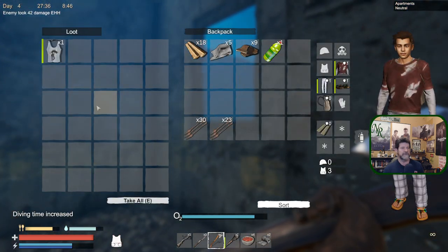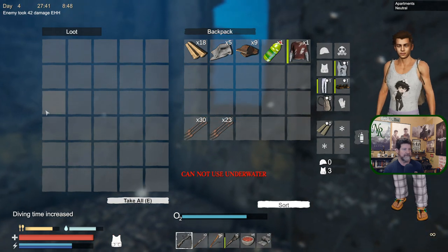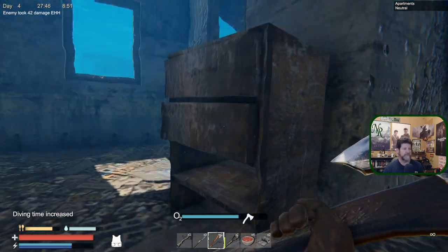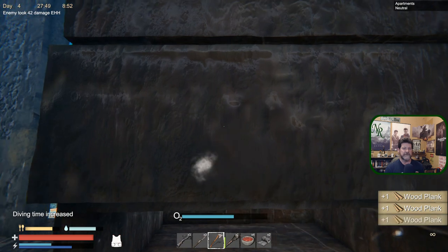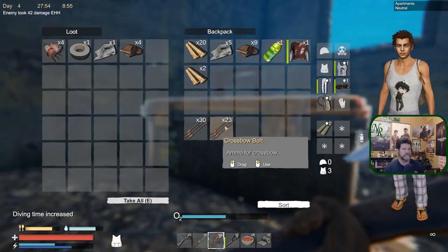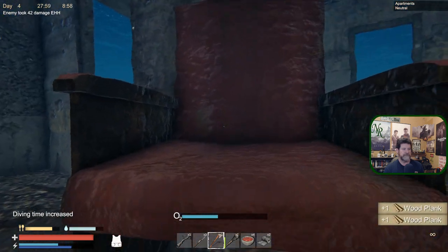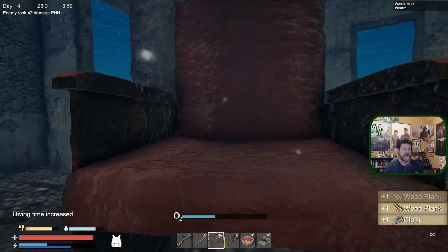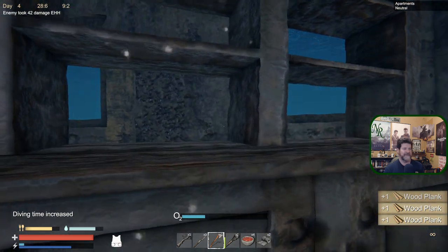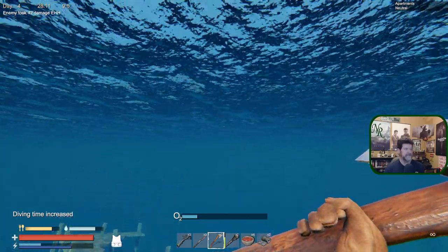A shirt - hey that looks pretty good, I'll take it. Cannot use in the water - I don't want that. You are a dresser, might be clothes in here too - nope. Swinging the axe also uses up your stamina, so it'll get to where your axe won't even swing eventually.